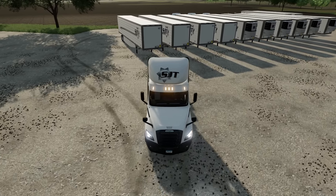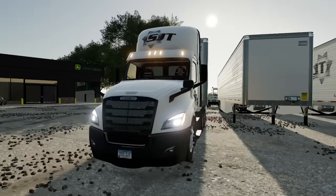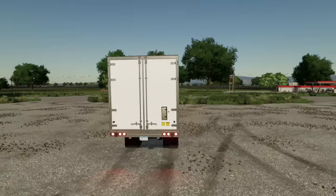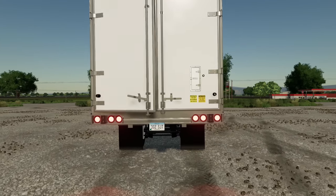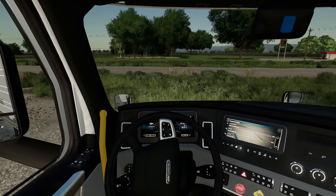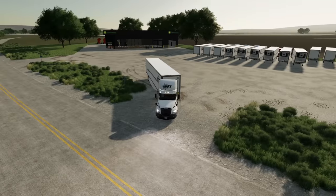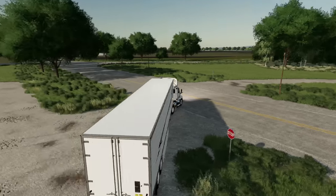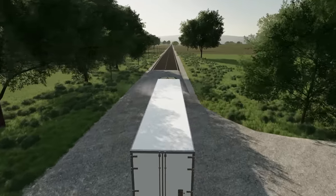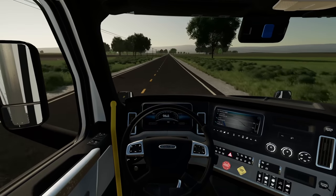We're going to back right up underneath the first trailer — there we go, getting that landing gear put up. All of our lines are connected. Let's pull this 53-foot dry van forward and I'll show you the handles come up and the doors open nice and wide. Credit goes to Buck for making this trailer as well as the electric Kalmar yard dogs. We've got our trailer and we are on the roll — let's get these down to the warehouse.